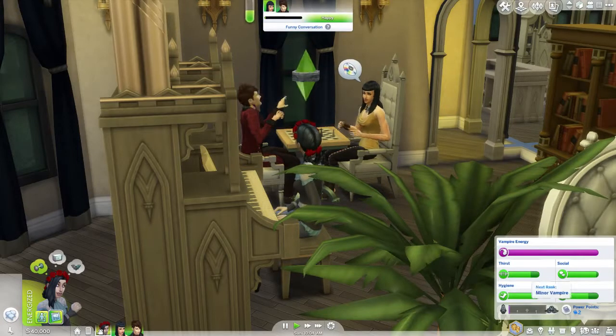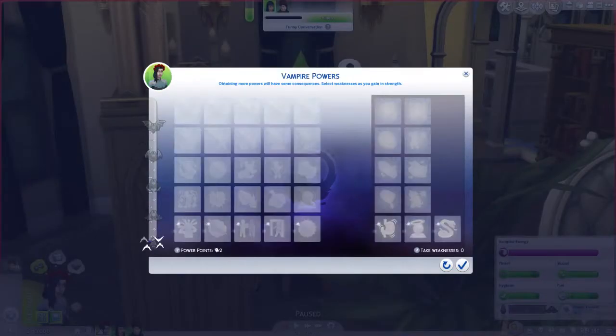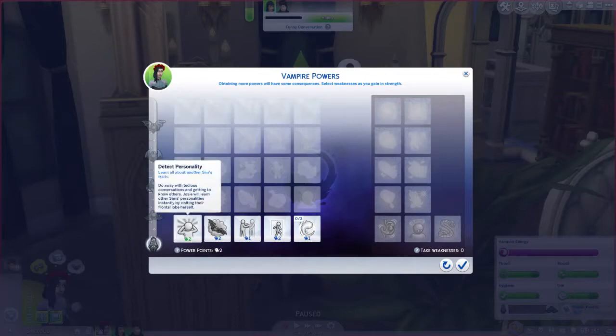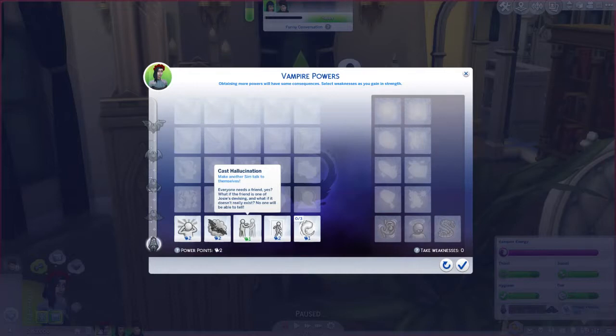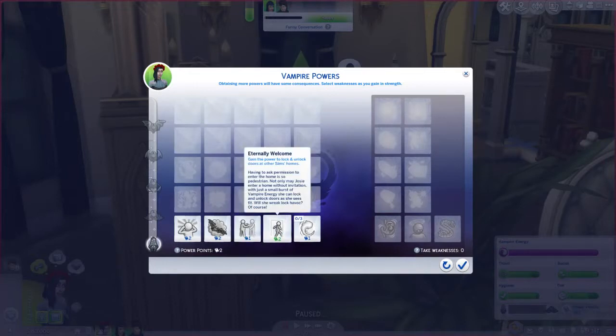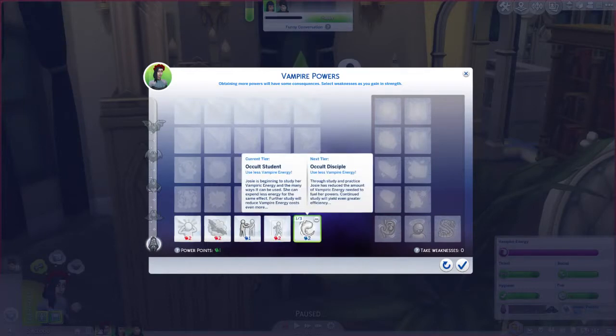Current rank: Fleeting Vampire. Next rank is Minor Vampire. You gain one power point for your next reward. Here's your power points panel - right now we have two points. So we can get her Detect Personality, which lets you learn all traits about other sims, gain the ability to fly anywhere as a bat, cast hallucination to make other sims talk to themselves, and Eternally Welcome - the power to lock and unlock doors in other sims' homes.